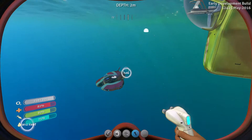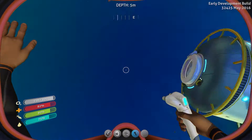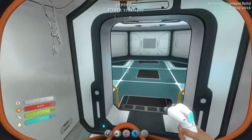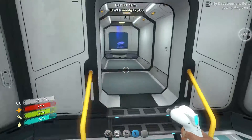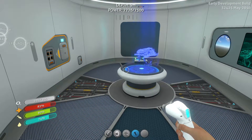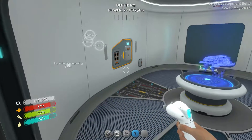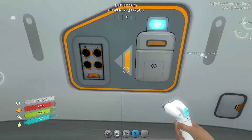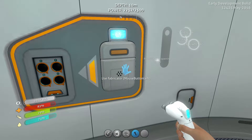Someone recommended that we build the nuclear reactor, which I'll probably put in this room here, because they've changed the recipe now — it's nowhere near as simple. It's actually quite complex, and I know it's going to be fun. Plus more power — I mean, come on, more power.